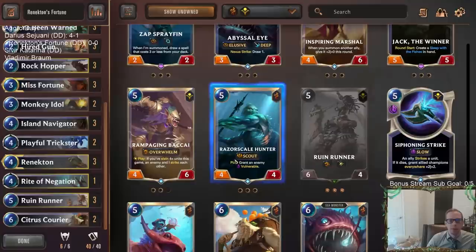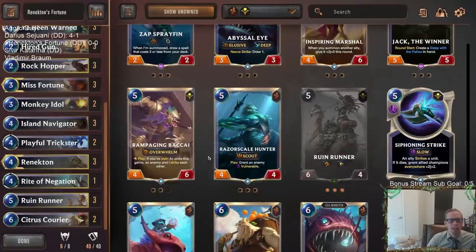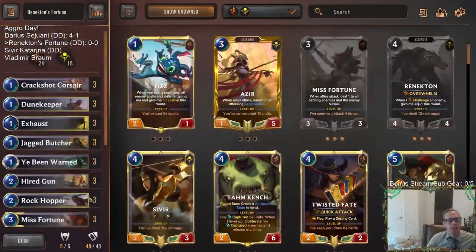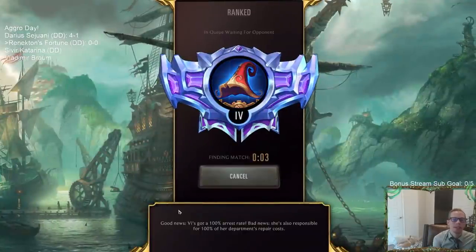On the five mana slot I was deciding between Ruin Runner and Razor Scale Hunter. Razor Scale Hunter is like a scout for Misfortune and gives Vulnerable for Rennington — it seems perfect. But Ruin Runner is a 6/4 with Overwhelm and Spell Shield, so the power difference is real. I think we'll go with Ruin Runner, but something to keep thinking about while we play. Anyway, this is our deck — let's attack, let's challenge, let's deal some damage and have some fun with Rennington's Fortune!